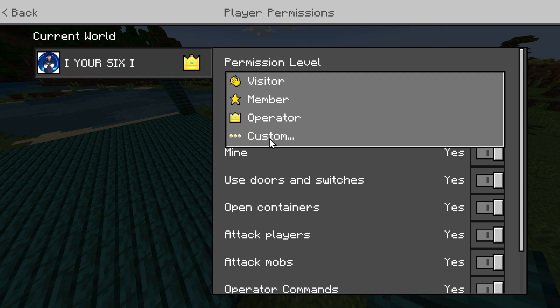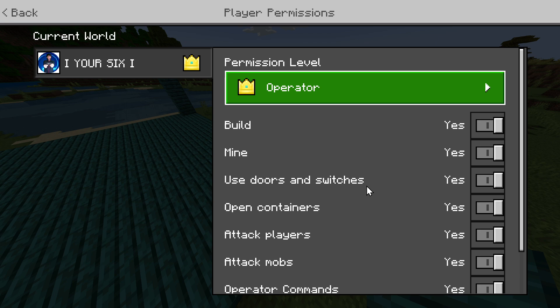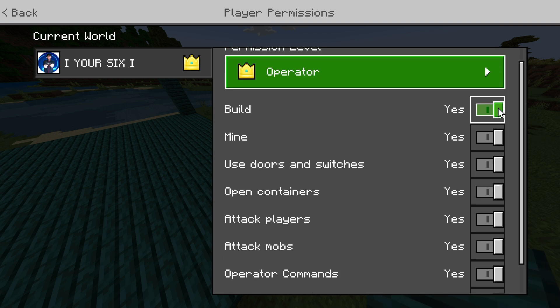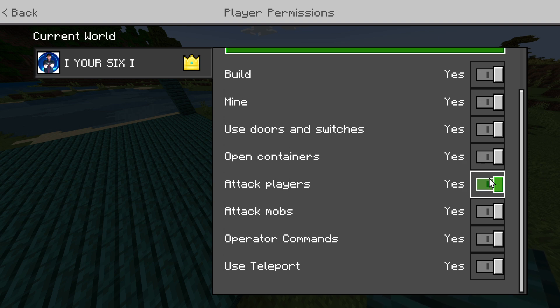Otherwise, we can go to custom for their name. I can't do that because I'm the owner of this, but we have all these different options: like to build — yes or no — you can just disable building for that person, mining, use doors and switches, open containers, attack players — you might want to turn that off — attack mobs, operate commands, use teleport.